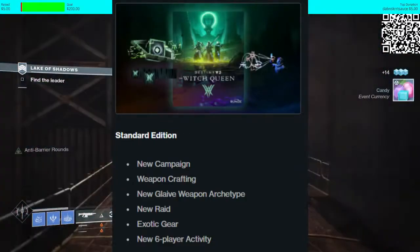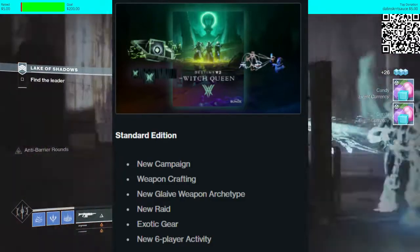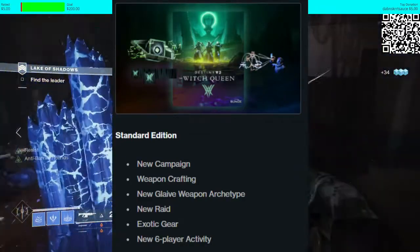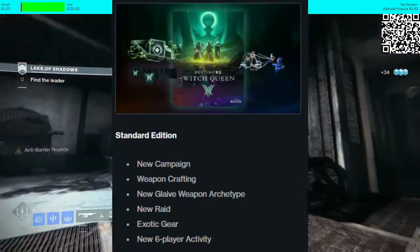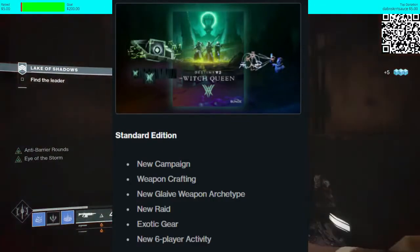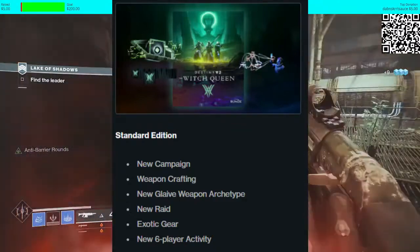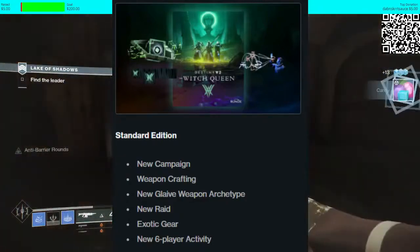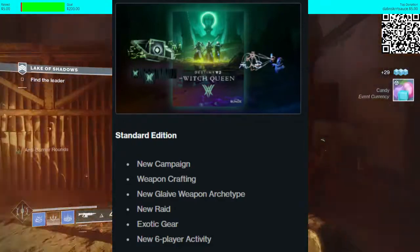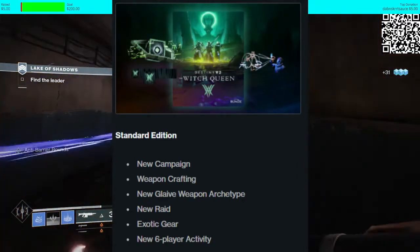They could do something interesting with that in Savathûn's throne world, and maybe even have Savathûn voicing over it — but that's speculation. Obviously, if you pre-order it between now and the Witch Queen, you also get three extra things: the Throne World Exotic Ghost Shell — which I've seen in-game and it looks fantastic, I'd actually consider deleting one of my ghost shells just to have that shell on — the Enigma Exotic Emote, and a Legendary Emblem. This is definitely worth the 40 euro. Even just having access to the Glaive is kind of cool, though whether it'll be practical to use is another question.